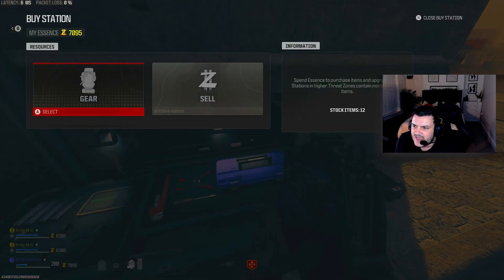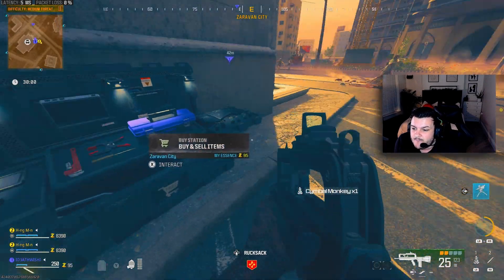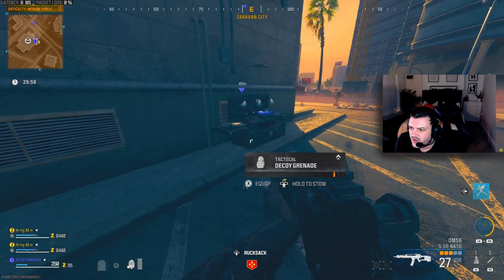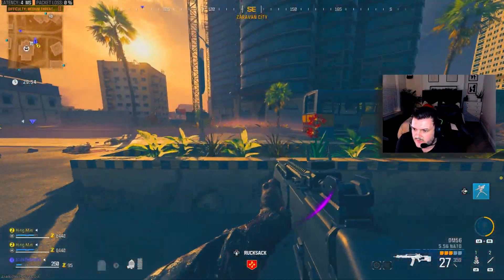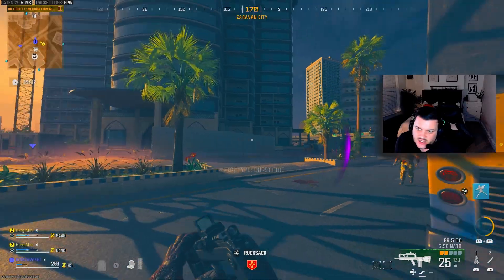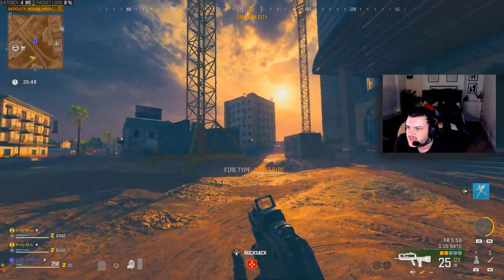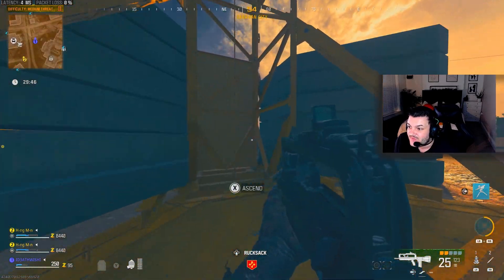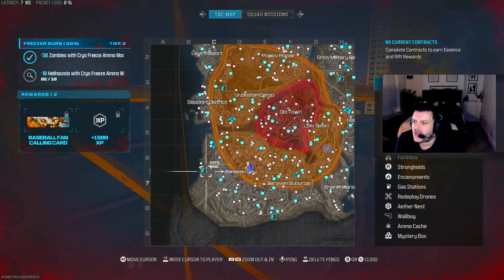So now that I've got 7k, I need to get to the buy station. I'll just put a decoy grenade down. You want to go ahead and buy a sentry gun and you want to buy a monkey. Once you have got those two things, get out of zone 2 and get yourself back to an exfil.